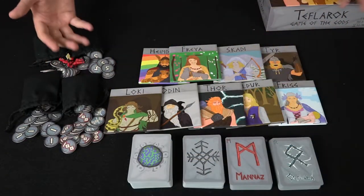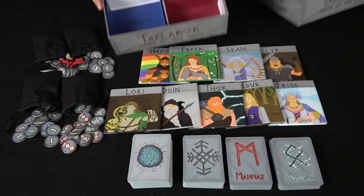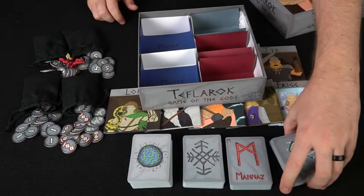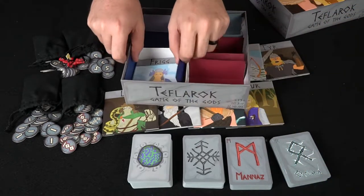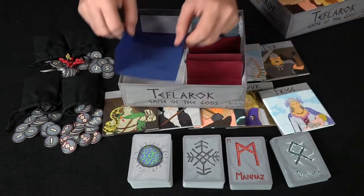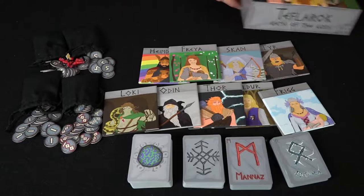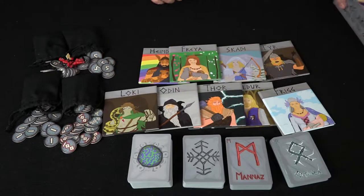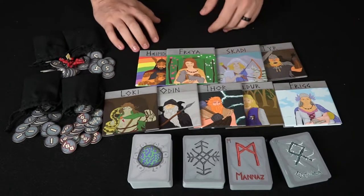Here we've got Teflorock: The Game of the Gods, and everything included. You're going to get this box, which is kind of cool because when you open it up it has these little paper inserts. When you need to get a player screen out — which can be hard — you can just pull the paper insert out and it comes right out. You're also going to get the rules and all of these different player screens that are going to hide your money or your power.